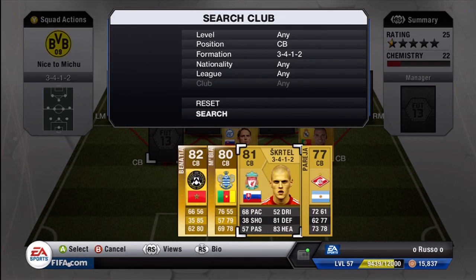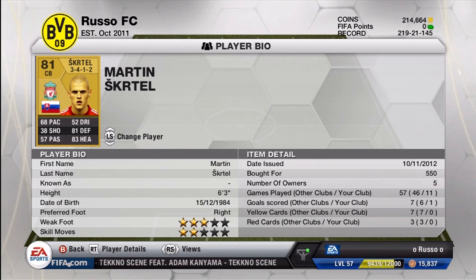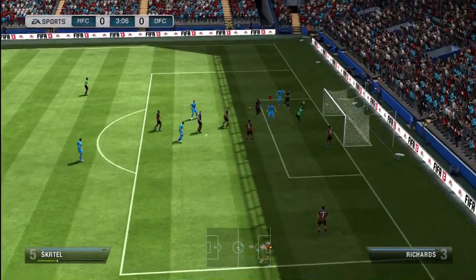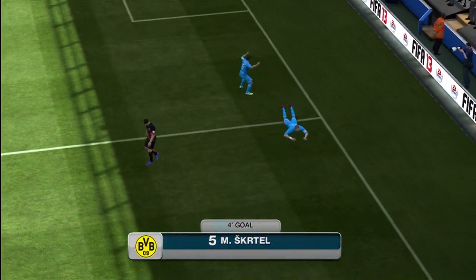Moving on to our last center back, we do have Martin Skirtle from Liverpool. 68 pace, which is a little on the slow side, but 81 defense and 83 heading definitely make up for that. The total defense is very good — we have Hubekin, Pepe, and Martin Skirtle in the back three. Two of them are fairly fast and one is a little slow at 68 pace, but it really didn't affect him. He is also a very nice target man on corner kicks — he's never going to miss a header like that.